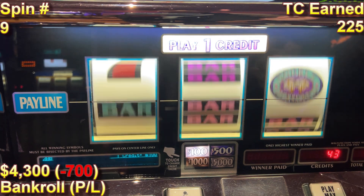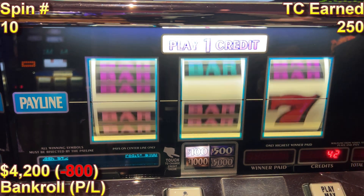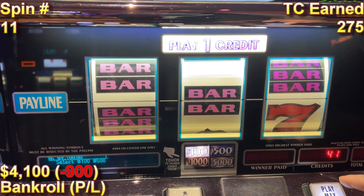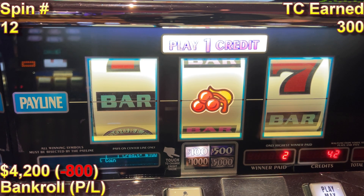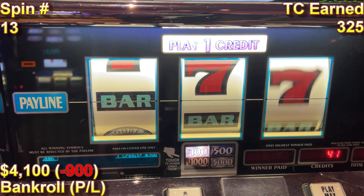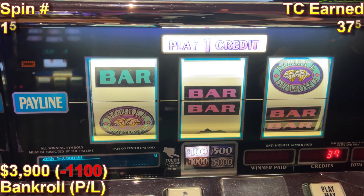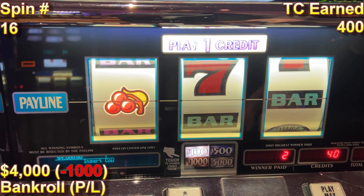Apologies for having to speak over this for approximately one-fifth of the spins — music is a thing. Low volatility takes a minute sometimes, but when she goes, she goes. Cherries are good — get a little bit back. We're staying right around the grand mark right now. Another two bucks — here we go. Spin 13. We'll use that for another grand but let's go for a hand pay. Not quite. Cherries are good — they keep us right around there, but we need something to really bring us back up.